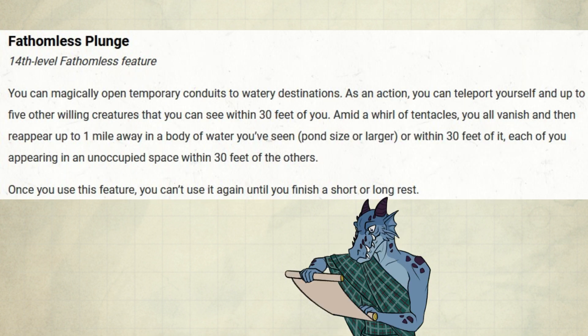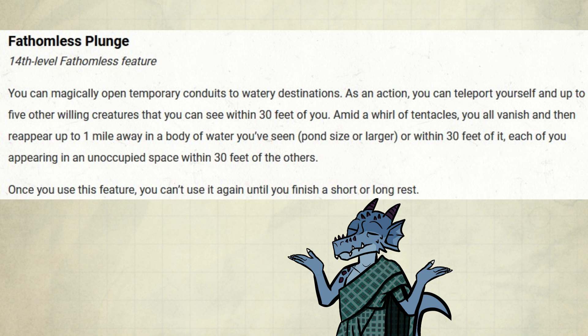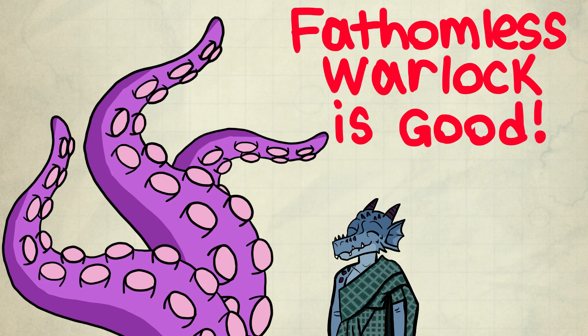Finally, there's Fathomless Plunge at 14th level. You can magically open temporary conduits to watery destinations. As an action, you can teleport yourself and up to 5 other willing creatures you can see within 30 feet of you — amid a whirl of tentacles, you all vanish and reappear up to 1 mile away in a body of water you've seen, pond-size or larger, or within 30 feet of it. Each of you appears in an unoccupied space within 30 feet of the others. Once you use this feature, you can't use it again until you finish a short or long rest. In truth, this might not come up very often — at this level you probably have other ways of fast transportation. So this subclass doesn't really end with a bang, but it gets really good features from the start and other nice ones later on too.